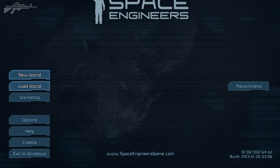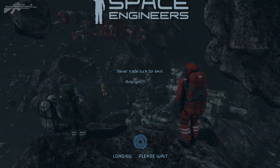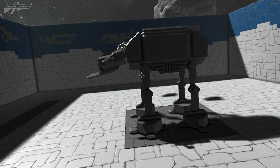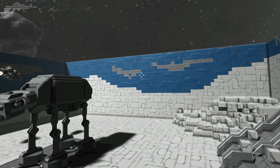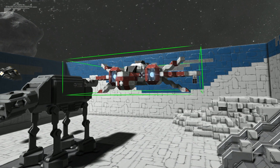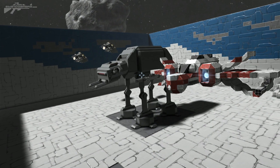Now you load up your new world — we want to put the fighter in with the AT-AT. We're here in the world with the AT-AT and obviously it's not in sight, but by simply doing Ctrl+V it appears in the world, like it's been saved to some sort of bank while you've been transporting between the two worlds.